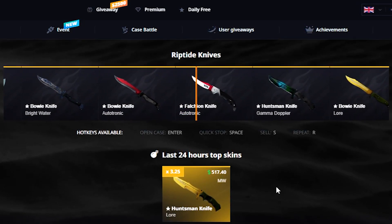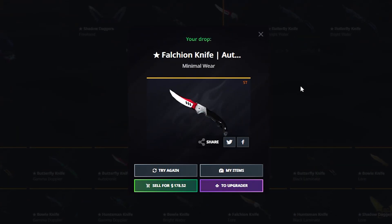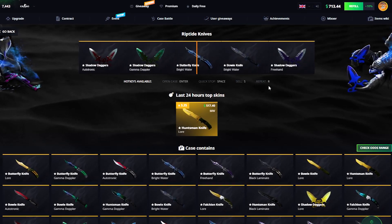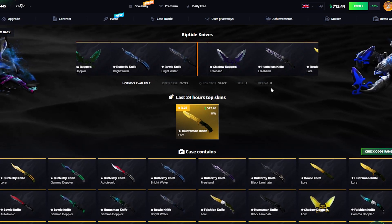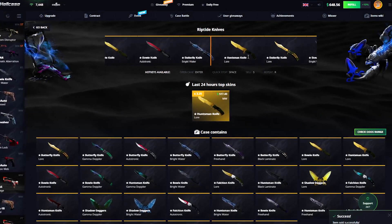Hell can I have Autotronic? We're gonna sell the majority, we're only gonna keep profit, and that is actually gonna be profit on the first opening. That was a 0.3%. Okay, a Bowie Knife Brightwater — it's a $160 case and that was $95.